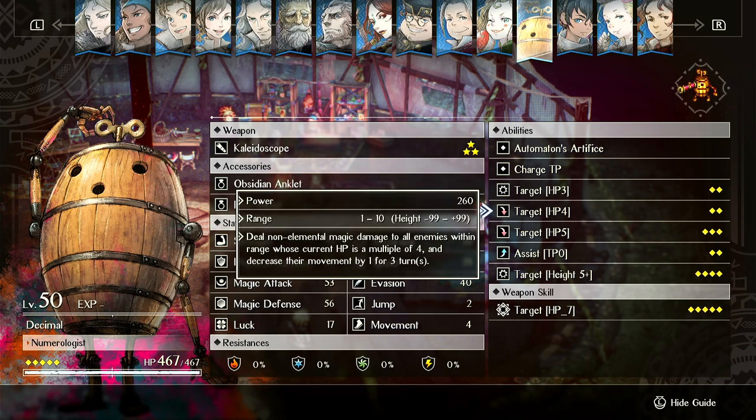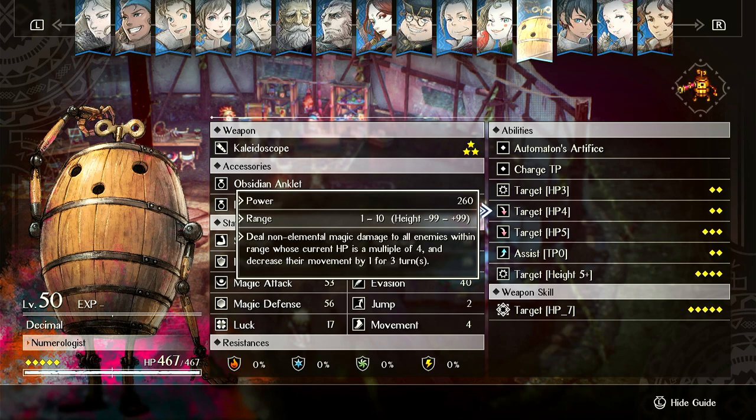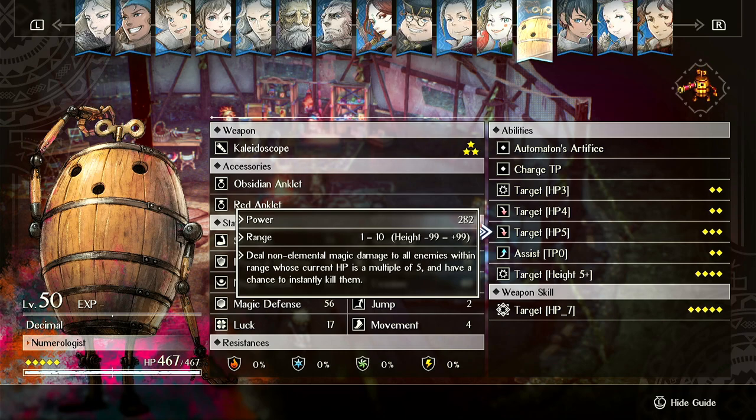Next we have Target HP 4 — more non-elemental magic damage. The damage values are the same as HP 3, around 260. It hits all enemies within range whose HP is a multiple of 4 and decreases their movement by 1 for 3 turns. If you can combine that with ice magic spam, you can shave off two movement from enemy units approaching you, which is pretty decent. If you can't hit things with HP 3, check if you can hit them with HP 4, or HP 5, and so on.